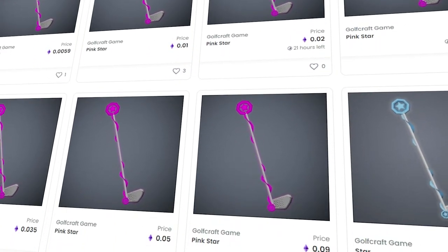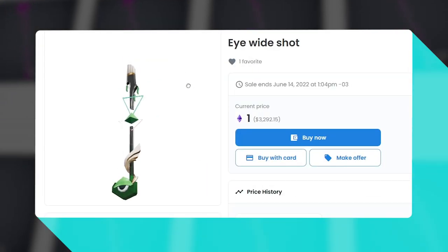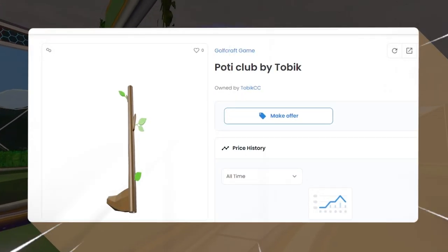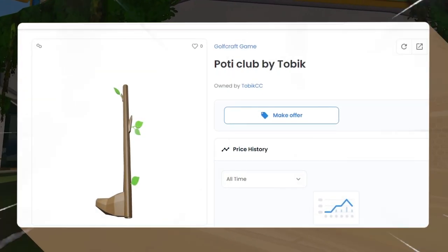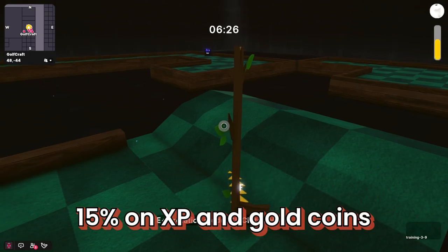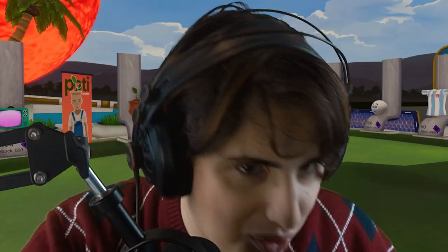After you finish one golf club, you can start a new one if you want. At the time of recording, the golf club you can get by playing is called Pinkstar, but this changes from time to time. GOLFCRAFT also has special golf clubs available on OpenSea. What makes them unique, apart from the design, is a boost on XP and coins while playing training mode. Because this video is in collaboration with GOLFCRAFT, I'm selling some of my exclusive golf clubs — they have the best boost at the moment, which is 15% on XP and GOLCOINS. I'm selling only 3, so make sure to get them before others do.